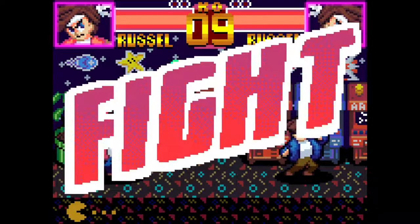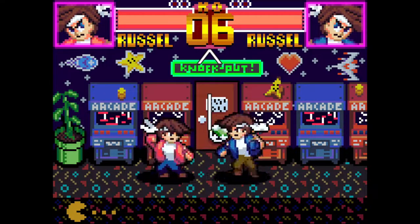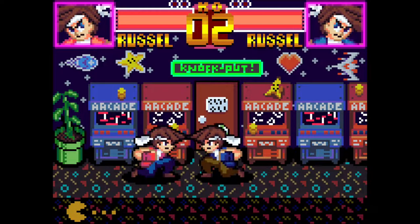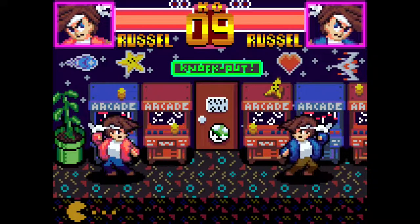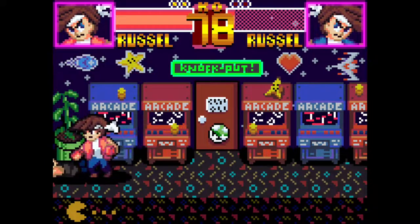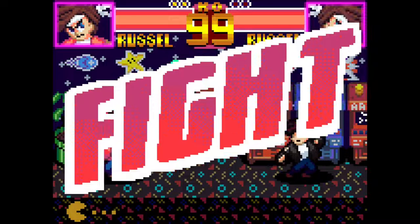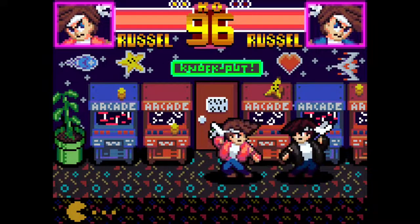Another change I've made is the timer at the top of the screen. The game now actually ends when the timer reaches zero, whereas previously it would disappear and the match would continue. Whoever has the most health when the round ends wins. If both players are tied for health, no one is awarded a point. There's also a new round start text, though it always displays round one, so that's something that'll definitely get changed by the next devlog.